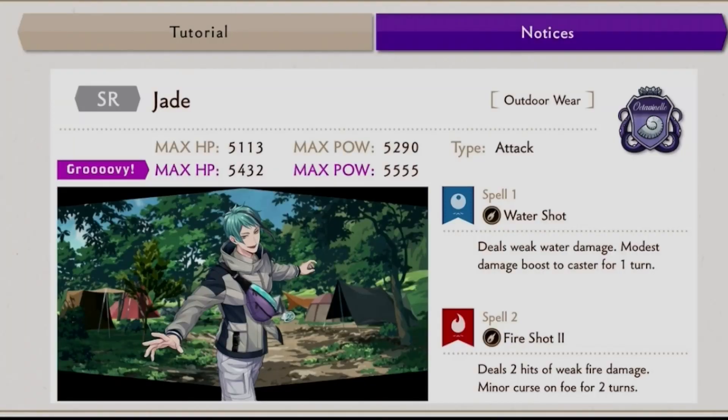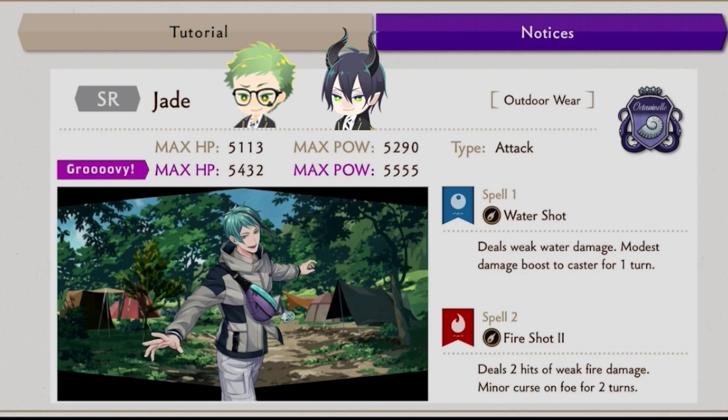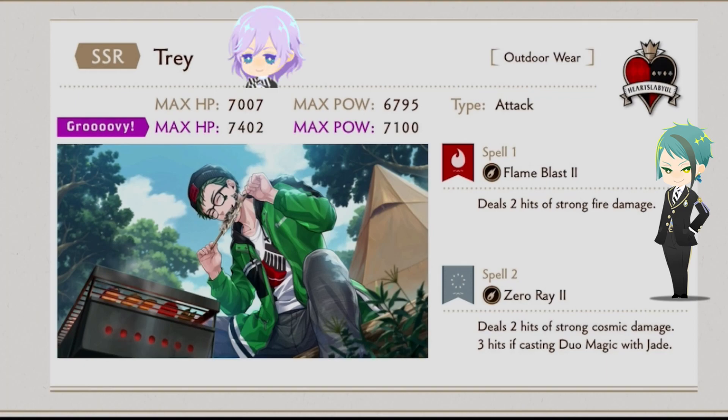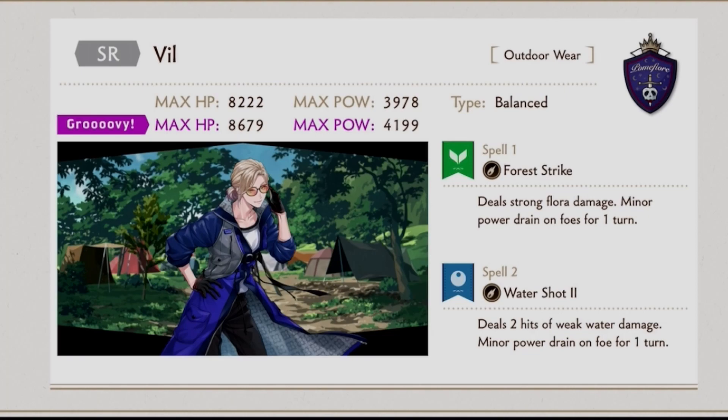Starting with the free SR card, we have outdoor wear Jade, who is an attack type card with water fire magic. Jade's buddies are Trey and Malleus. The other free card is outdoor wear Azul — a rare attack type card with water other earth magic, and his buddy is Vidooth. The rate up SSR this time is outdoor wear Trey, an attack type card with fire void magic. His duo magic is with Jade, and his other buddies are Eberu and Oruto. Running on the rate up banner with Trey is the SR outdoor wear Vidooth card — a balance type card with forest water magic, and his buddies are Azul and Nidia.